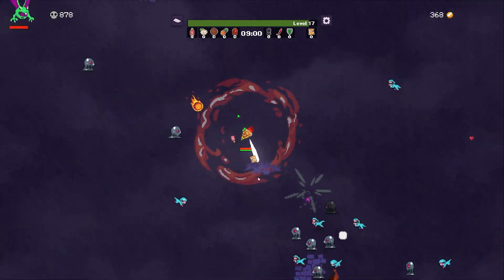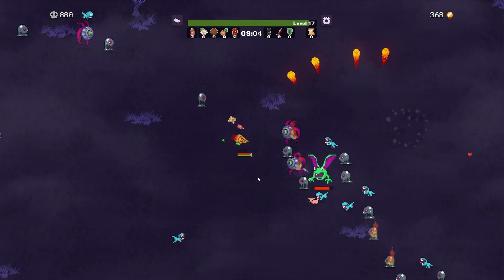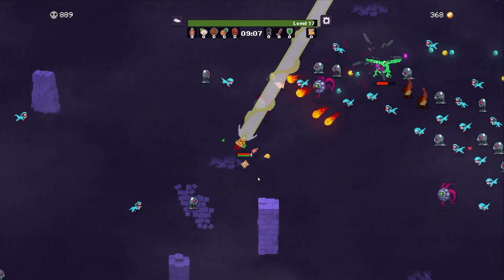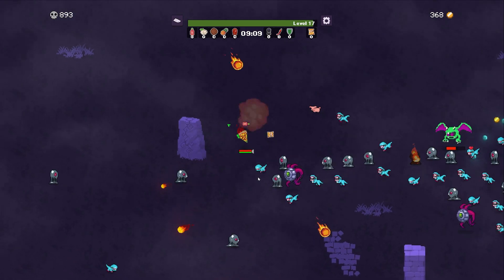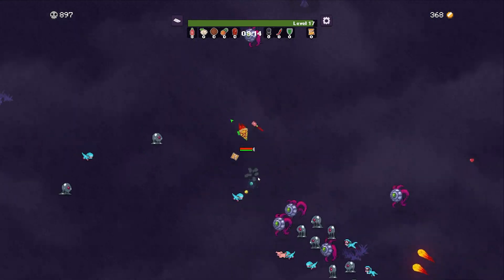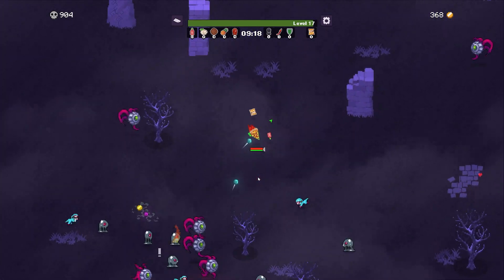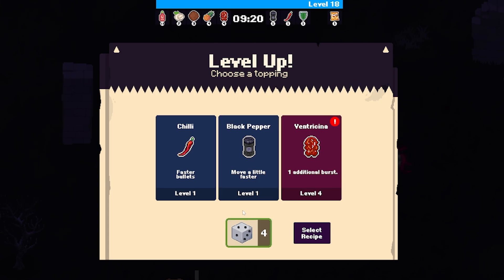We are full health with one minute left to survive to win this round. I feel pretty confident about that, although we have used our revive already. Fireballs are still being shot at us. We need a level up but we're not getting any coins and I don't know where the path has gone. Ventricina — one additional burst, or black pepper to move a little faster. One additional burst on the ventricina could be good.